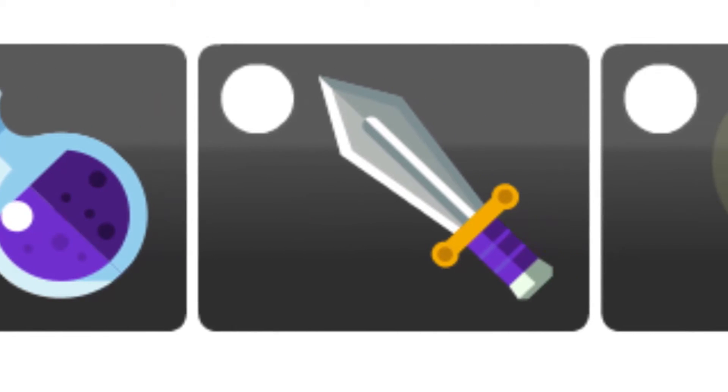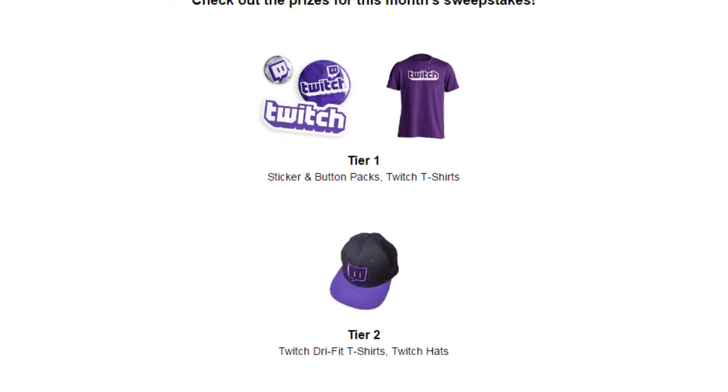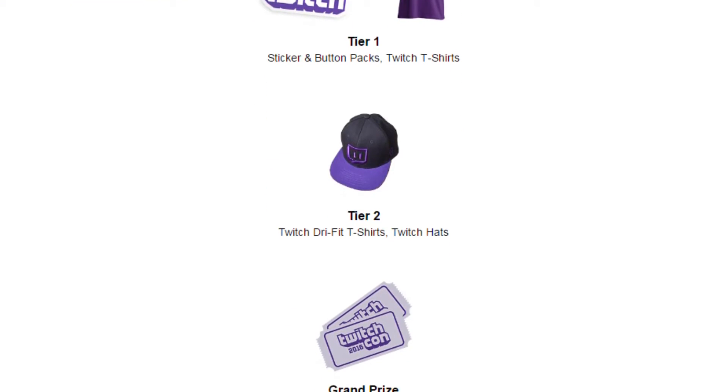They'll range from what you thought of E3, eSports, to your favorite games that you like viewing on Twitch, all the way to your favorite Mega Man villains. You can also vote for the emote of the month, and there's also a sweepstakes going on right now that is available to all Twitch RPG surveyors — one survey is one entry. I'm glad that Twitch has made it easier to help improve the site in a positive way from the inside, from all of its users.